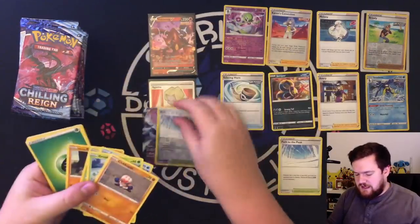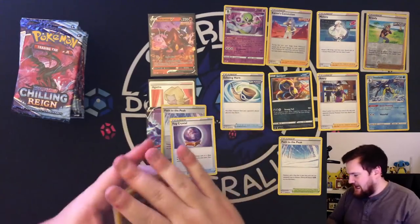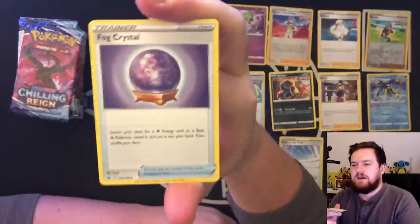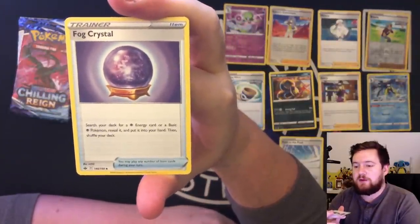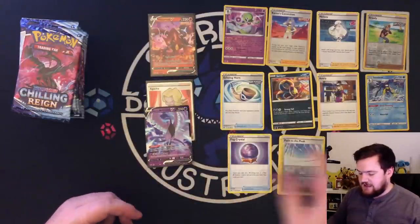We got two good cards — oh my god, another third good card! Fog Crystal! Search a deck for a psychic energy or a basic psychic Pokemon, put it in your hand, and shuffle your deck. Don't mind if I do. And a second Path to the Peak.